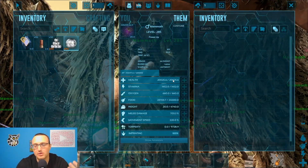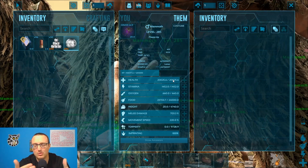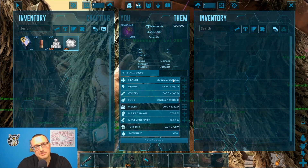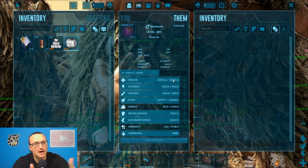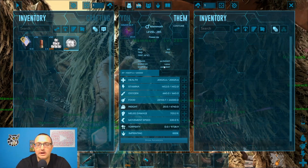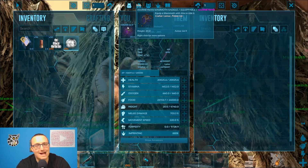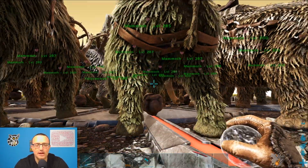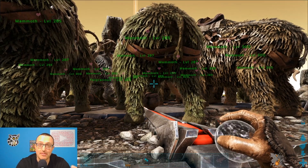Just to give you an idea, we're running about 20k health on every single one of them. Some have like 21k because I just clicked a couple too many times on them. Running about 700 melee damage on each of them, a little bit less obviously if they have more health. And they are all using 64.9 armor journeyman Mammoth saddles. So I think they should be okay — it might be a longer fight though.